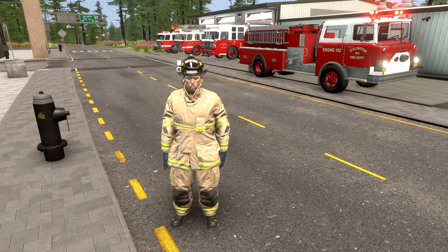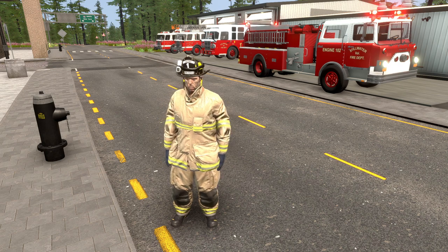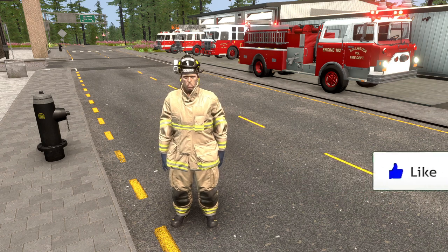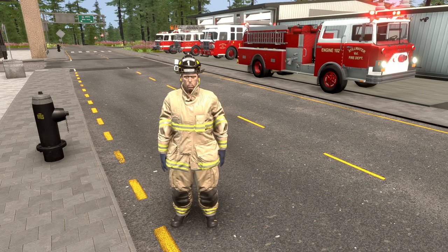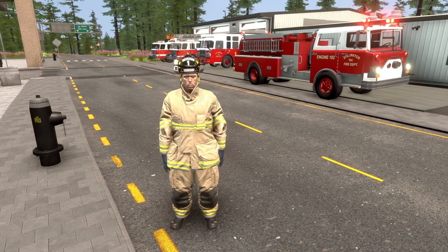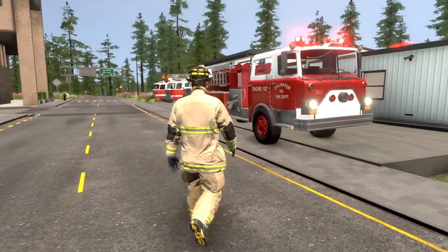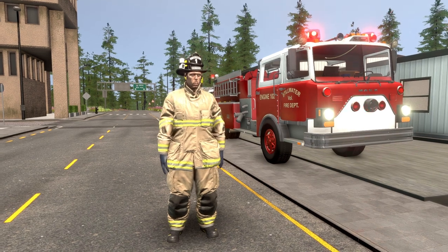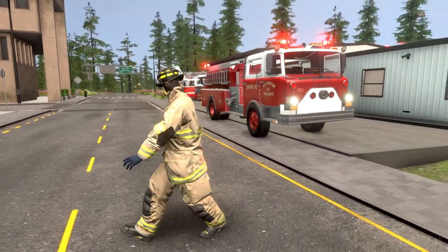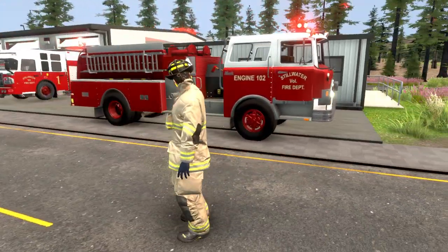Hey, what's going on guys, welcome back to another Emerge NYC episode. Today we're going to be on the Montgomery County map and as you can see we have a fleet of new fire trucks from the Stillwater Volunteer Fire Department. We now have mutual aid fire trucks that we can call in from the neighboring county of Stillwater, which is pretty cool. Behind me we have the first truck, which is probably one of my favorites — this is like the oldest truck in the game right now. This is a Mac — look at that guys, that just brings back some nice memories. Old school Mac fire truck, take a look, Engine 102.